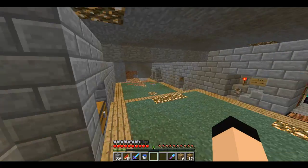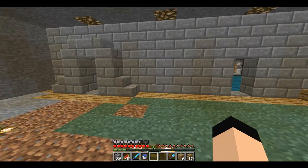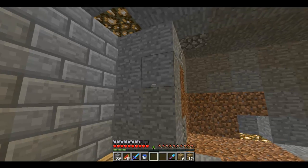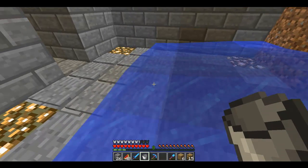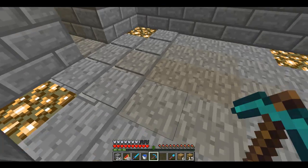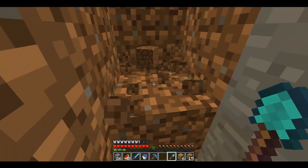I should have a full stack of slime balls now — that's like a full stack of sticky pistons. I think I need to move this one block. What I'm worried about is whether the water will take out the pressure plates — but no, looks like it's fine.